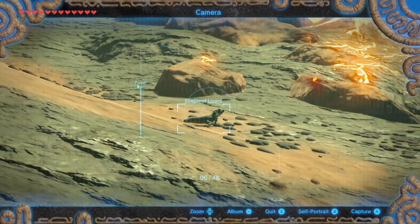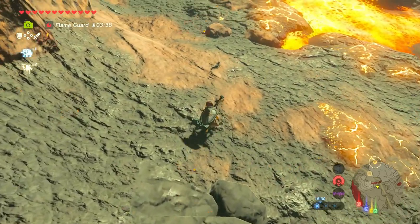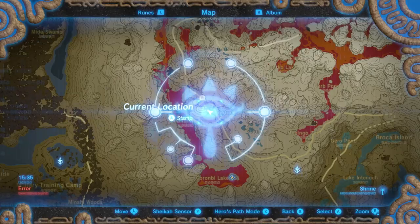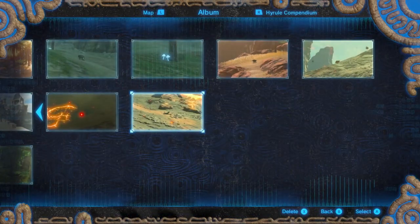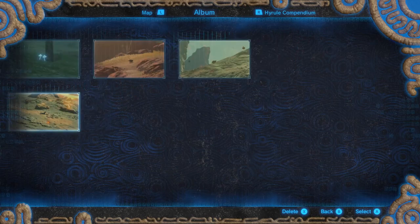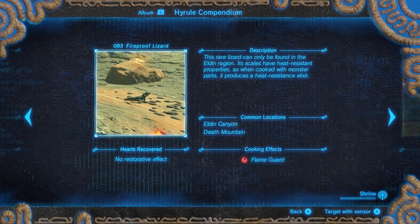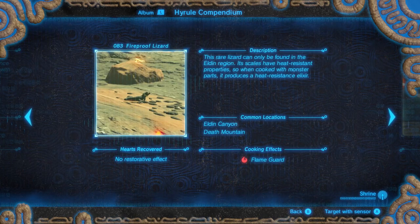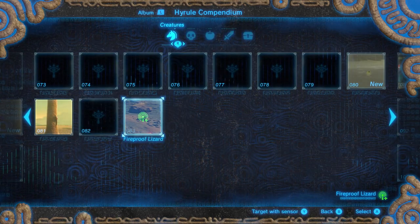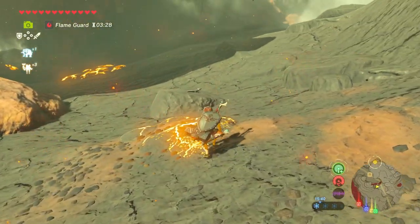To capture them you need to duck and sneak, because if you run up to it, it'll run away. You want to sneak up to it. That's one — we need to get 10 of these lizards as part of the quest. Here's the picture I took. Once you take a picture of it, you can see in the bottom right where it says 'target with sensor' — press A. So we press target with sensor, and now my sensor is on for these fireproof lizards.